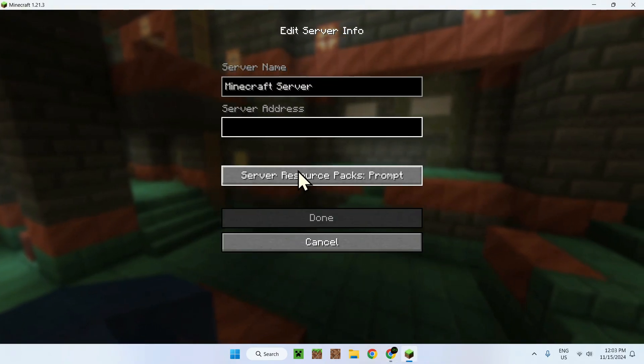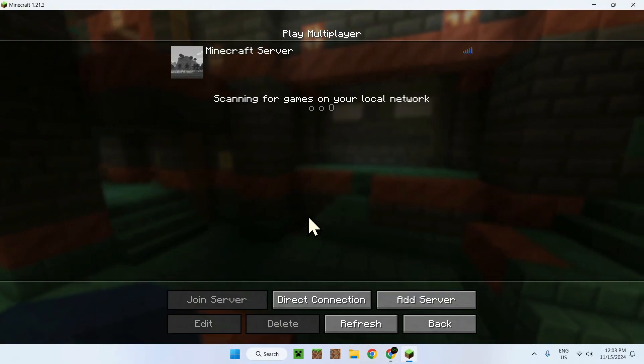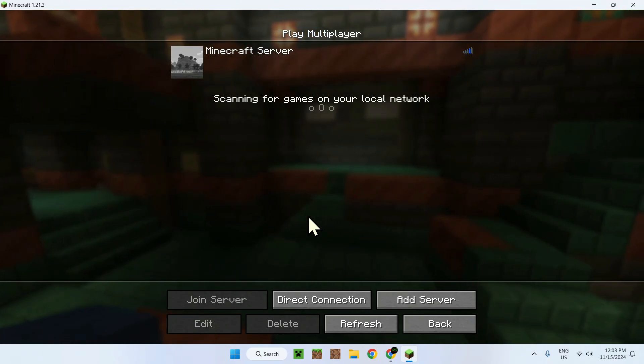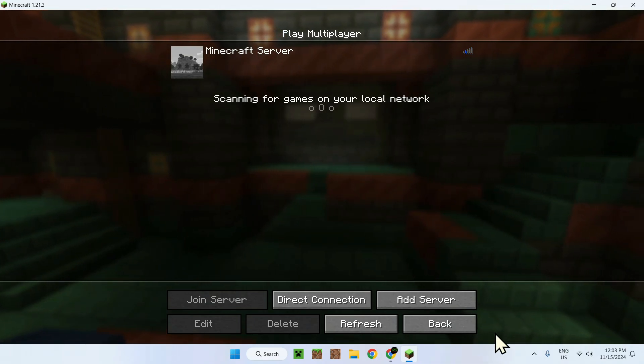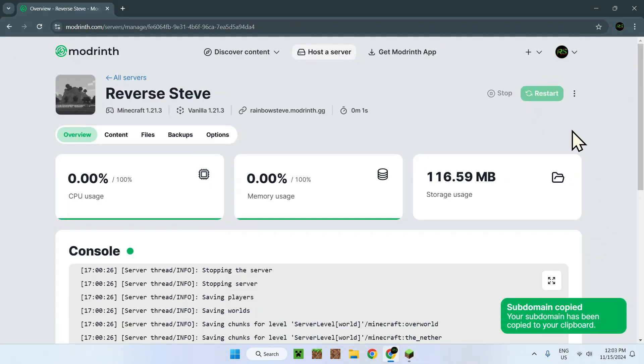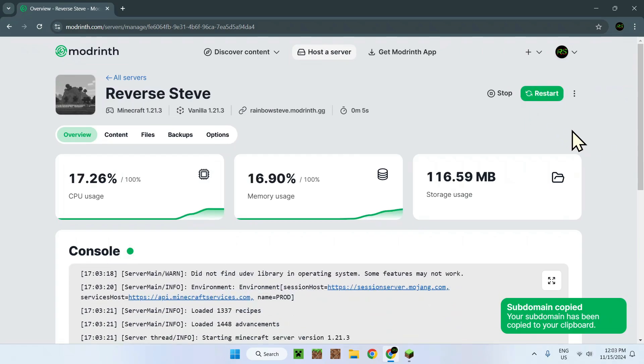We need to join the server, so we need to get our subdomain right here. Just add the server — the server name does not matter. And that's our server in Minecraft. Now we need to turn on the server, so let's do that.